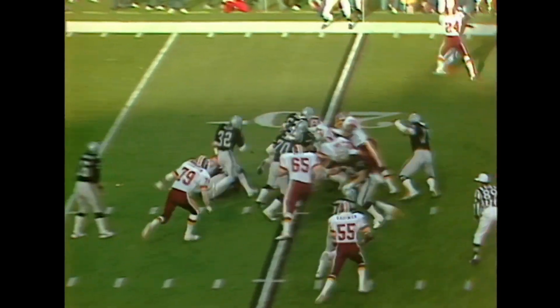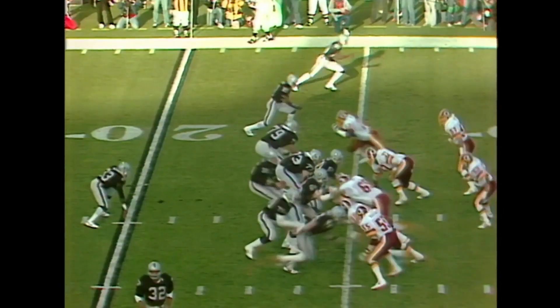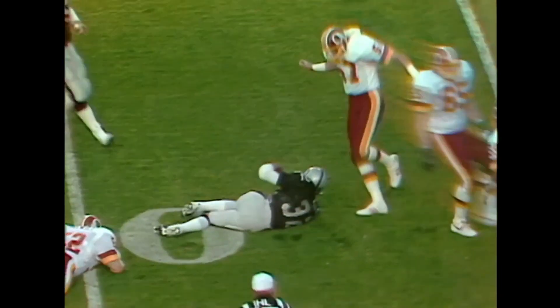To the right, Marcus Allen on first down gets around the corner, gets five. Motion to the right, Marcus back to throw, outside Allen — he's got a blocker in front of him. Marcus Allen has a Raider first down.